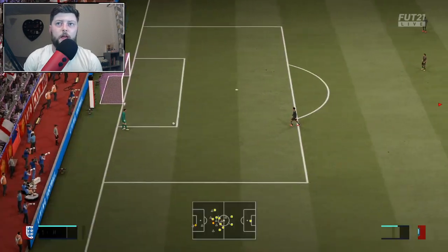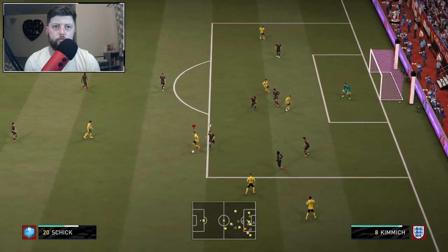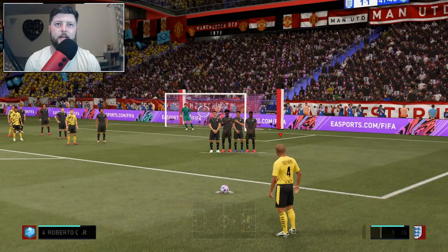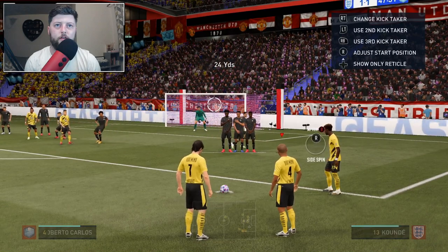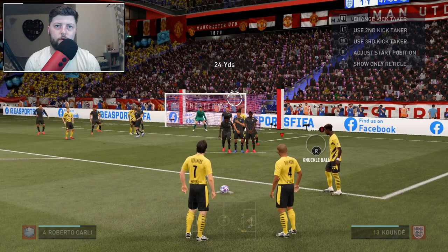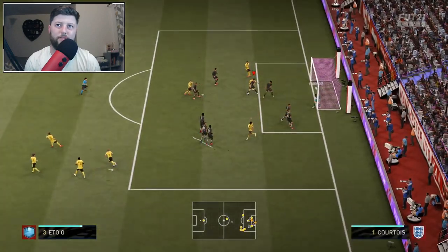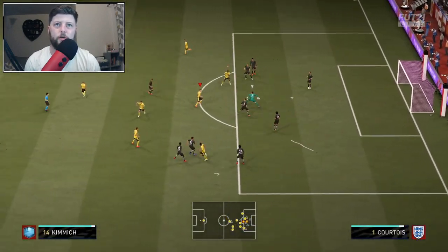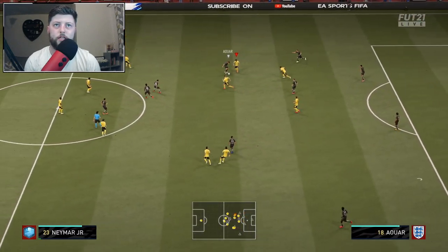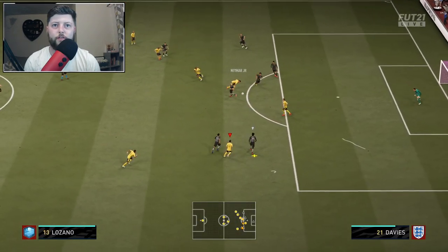Nearly jumps the keeper — the keeper having an absolute mare there. Lovely dribbling from the line, that's what we want to see. He plays it perfectly. What can we find — Roberto Carlos, top bins! It's yellow time. Patrick doing absolutely incredible to get that foul, though it's unfortunate the foul came to nothing.